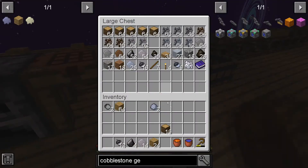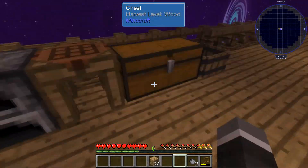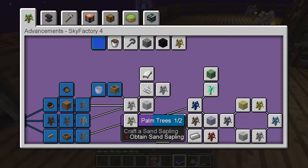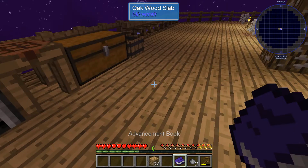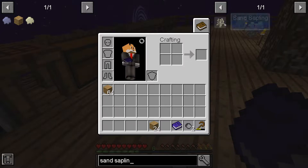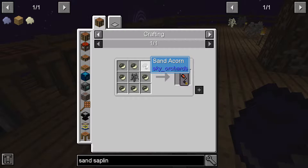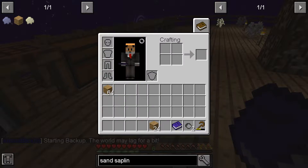We need the book because I can't remember how to make them - a sand sapling. So it should be next on the list effectively. It is just a petrified sapling surrounded by sand acorns, and sand acorns are made in the crushing tub with gravel acorns. So we can do that - we just need some gravel acorns which we've got.